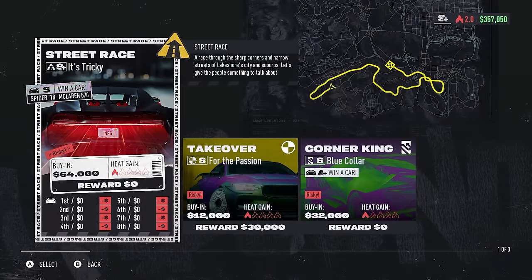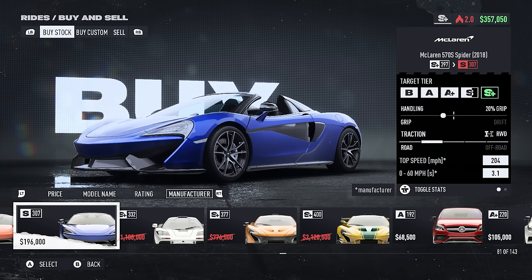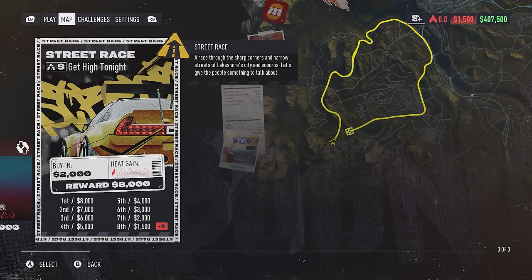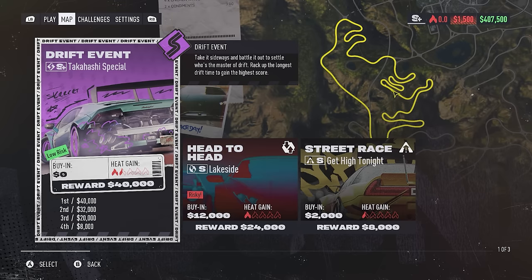When deciding what races to do, for events that reward cars, pay attention to the buy-in and payout. Many of these are really just cheaper ways to get cars, because you'll still be paying the whole buy-in and you won't get that money back even if you win. There are some exceptions though where you'll get the car plus some cash on top, and these are generally always worth it. Another tip for picking events is to make sure you look at the payout for second, third, and so on. Sometimes it is only worth it to finish in first, and if you aren't confident about a win, it might be worth it to choose another race.